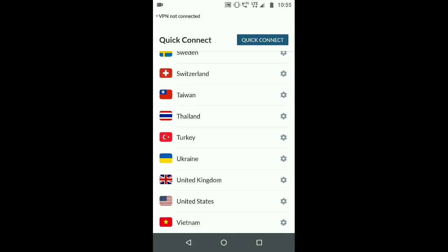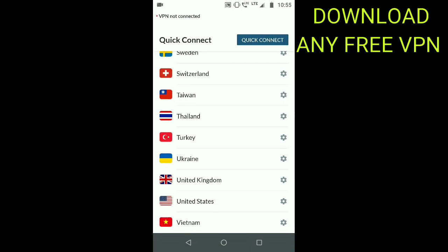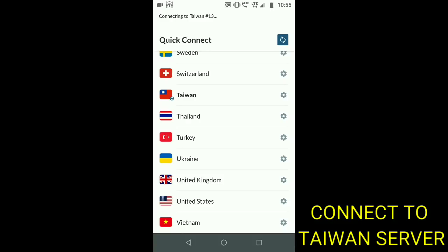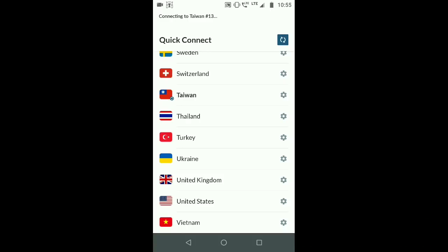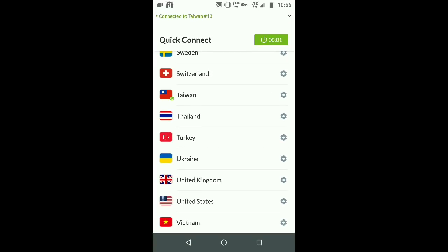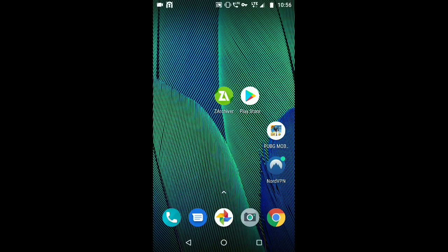You have to go to a VPN — any free VPN will do. Here I am using NordVPN, and I will provide links for free VPN as well. You can download it. All you need to do is search for Taiwan and connect to the Taiwan server. Let it connect. Now we are connected to Taiwan.